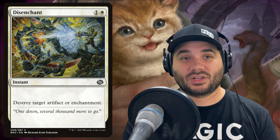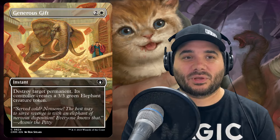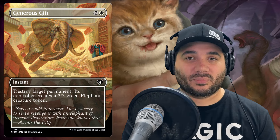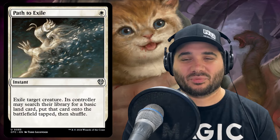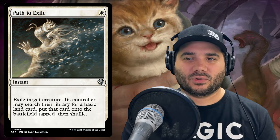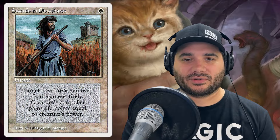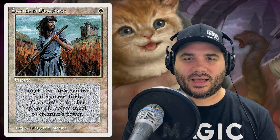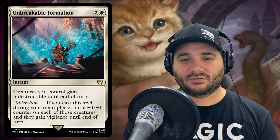Next we've got some instants. Disenchant destroys a target enchantment or artifact. We also have Generous Gift — destroy target permanent and its controller makes a 3/3 elephant instead. We've also got Path to Exile and Swords to Plowshares. Path to Exile exiles a target creature and its controller gets a basic land. Swords to Plowshares exiles a target creature and its controller gains life equal to that creature's power. And lastly, Unbreakable Formation gives creatures indestructible until end of turn, and if cast during your main phase, they get a plus one/plus one counter and vigilance.